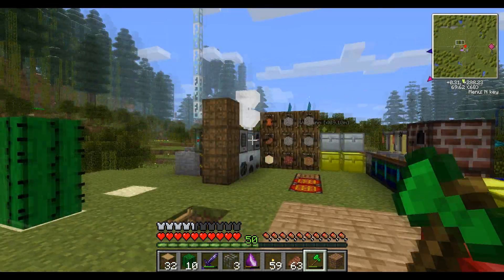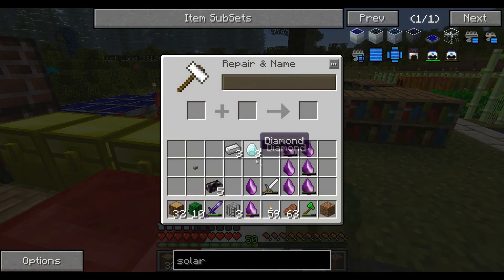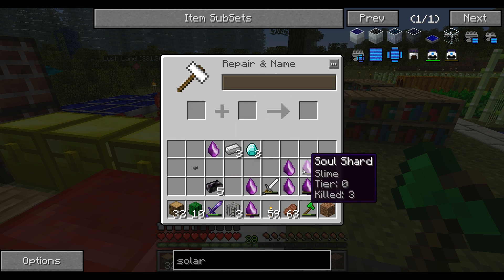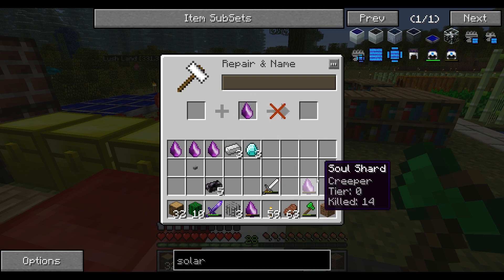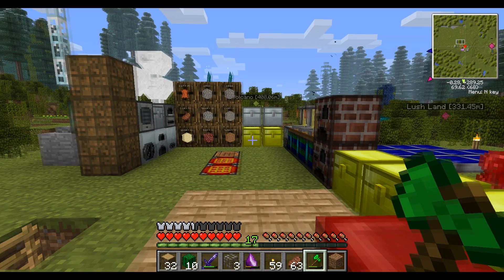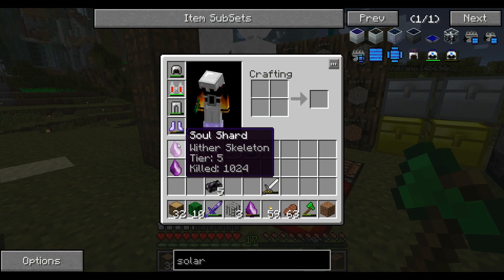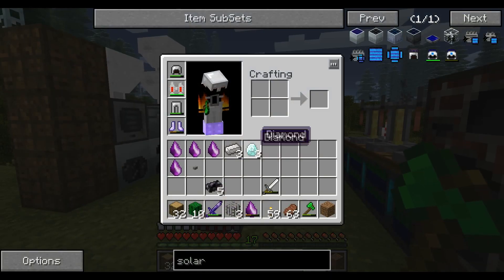I've been grinding for a while and I have quite a few level five zombie soul shards — I've even got a villager one by accident. I'm going to make these into tier fives. I could go get an easy blaze one by flying around the Nether. I combined shards to get: a blaze spawner, a slime spawner, a wither skeleton spawner, and a creeper spawner. So now I've got creeper, wither skeleton, slime, blaze, and cow. Blaze for power, slime for rubber, wither skeleton skulls for coal and beacons, creepers for gunpowder and TNT.